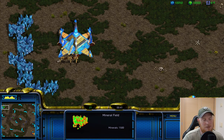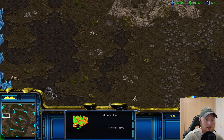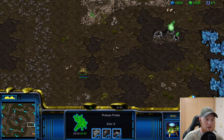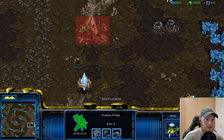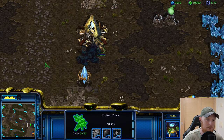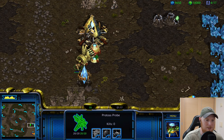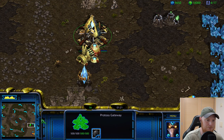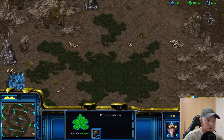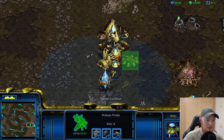Next up is Minstrel, and this seems to me to be one of the more normal maps in our new season. Everything here seems relatively normal. We've got a pretty average-sized ramp — like your Fighting Spirit ramp or your Polypoid ramp at the natural. It's a little bit of a wide entrance here, but you can see that setting up the natural walling is not too bad. You could definitely work with this as a Protoss player. This is a two-player map, so always going to be vertical entrances.